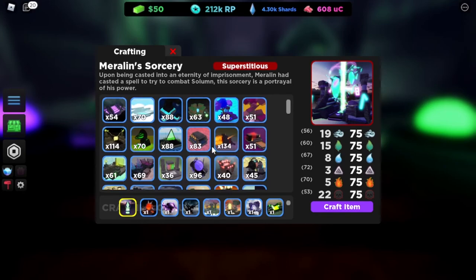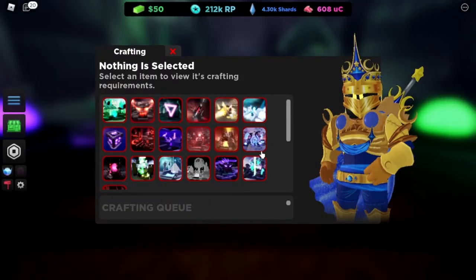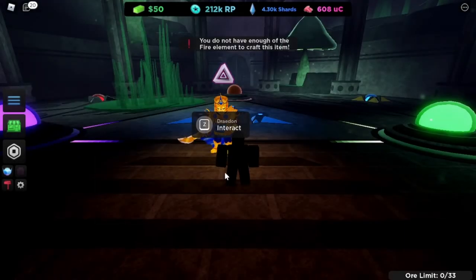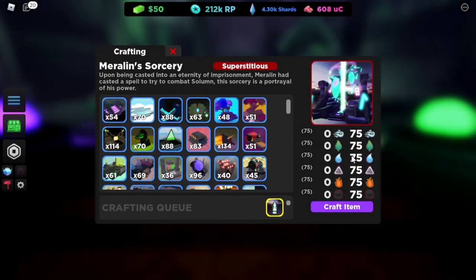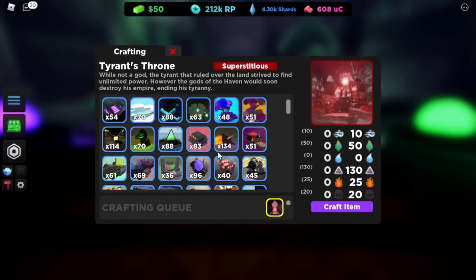I'll upload the recipe in the next video. Just fulfill the requirements. For example, I cannot craft this because — look — I do not have enough fire element. So just fulfill everything until it's all at 75. Every catalyst has different requirements.